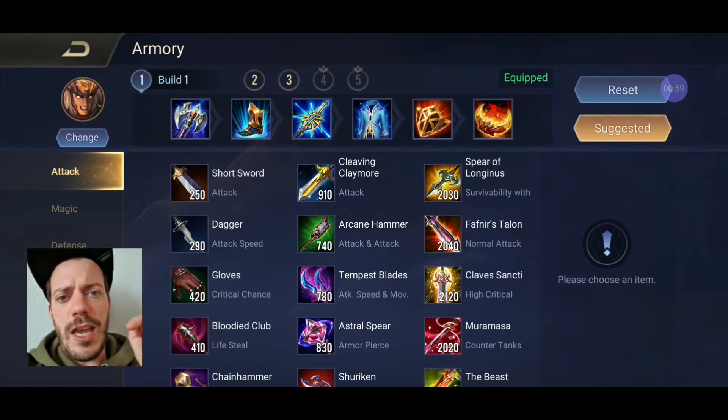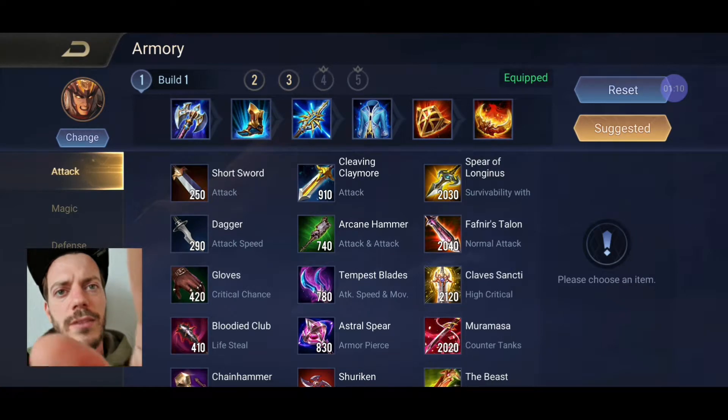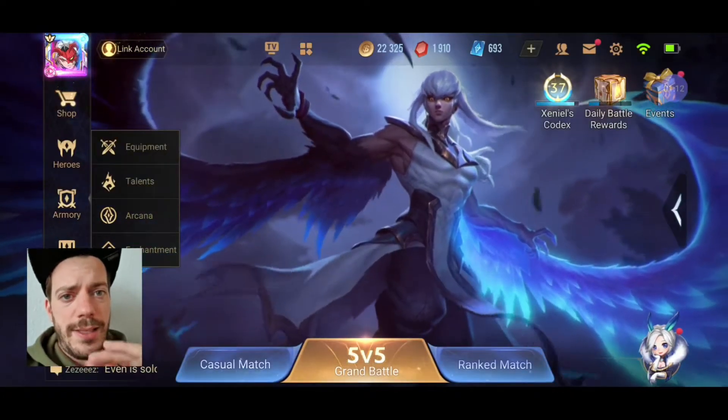We've got the Frost Cave, which is quite nice because its passive means you're going to slow down enemies. We've got the Aegis for some additional durability. And we've got the Blade of Eternity, though you won't see it in the video at all. That's the tank build.